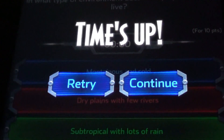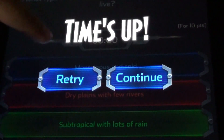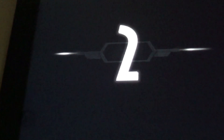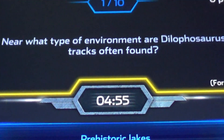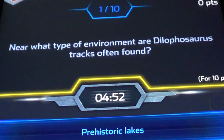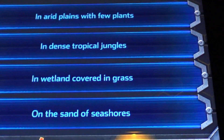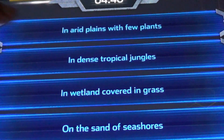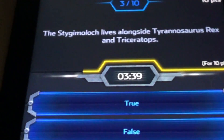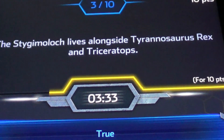Now let's do some more quiz. What type of environment does the Dilophosaurus trek find? Historic lakes. What type of environment does the Stygimoloch live in? Pay attention. Stygimoloch looks alongside Tyrannosaurus rex and Triceratops.